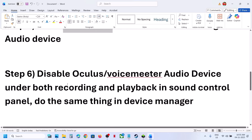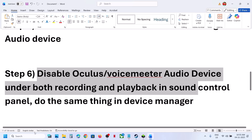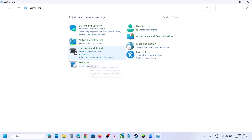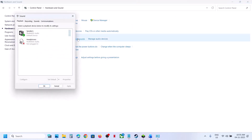The next step is to disable Oculus or VoiceMeeter audio devices in both Recording and Playback in the Sound Control Panel. Type 'Control Panel' in the Windows search box, open it, go to Hardware and Sound, then Sound. If you have Oculus, VoiceMeeter, or any third-party speaker you're not using, right-click and disable it. Keep the speaker you want to use enabled and disable the rest.